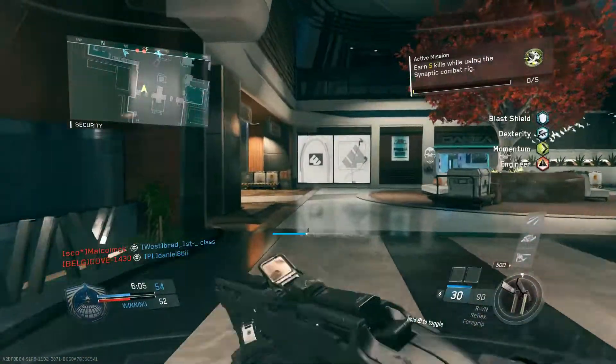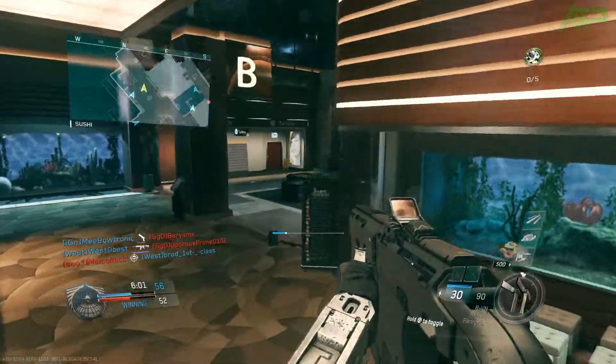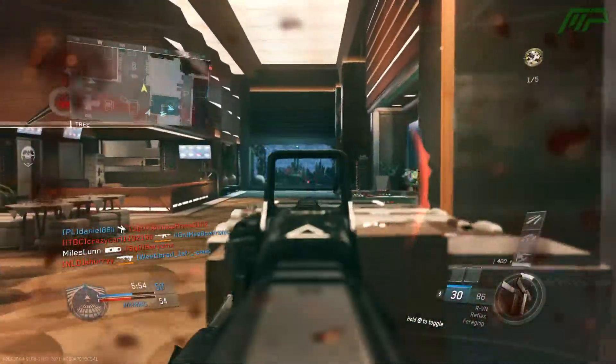What is going on guys, Miles here and today I'm going to be showing you guys how you can get yourself two new DLC weapons which have just been added to Infinite Warfare. This is the RVN Assault Rifle and the UDM Pistol which you can get completely for free — let's do this.